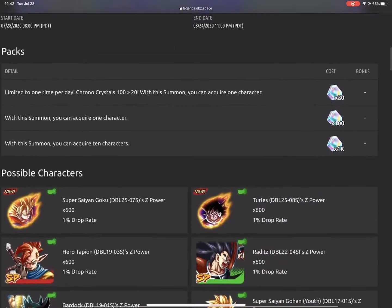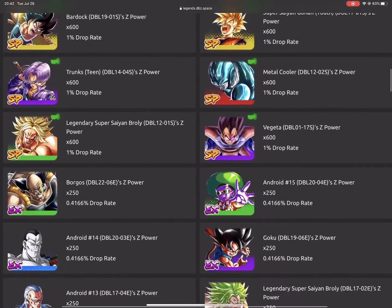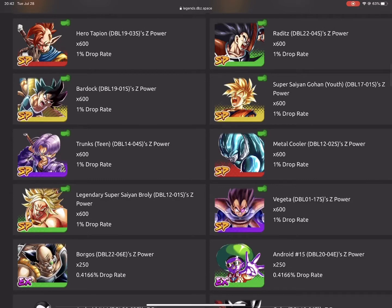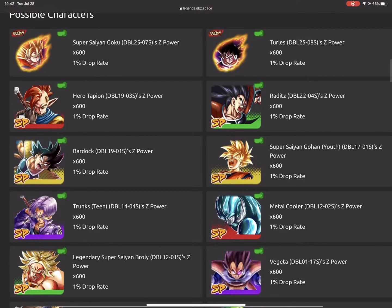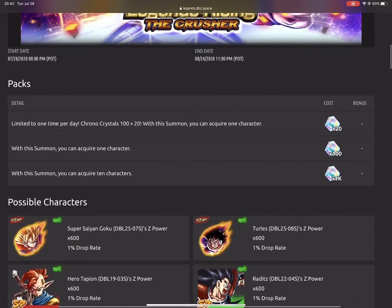If you do not pull these two new characters, the rest of the filling sparking units are old. Only a couple are still good, like Trunks and Super Saiyan Gohan — only them are good — and Vegeta if you have the Zenkai. But every other unit here is trash. Other than that team, Trunks, Super Saiyan Gohan, the new Turlis and new Super Saiyan Goku, just really don't summon on this banner.